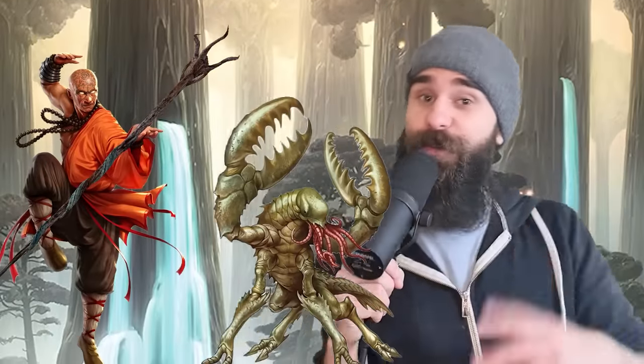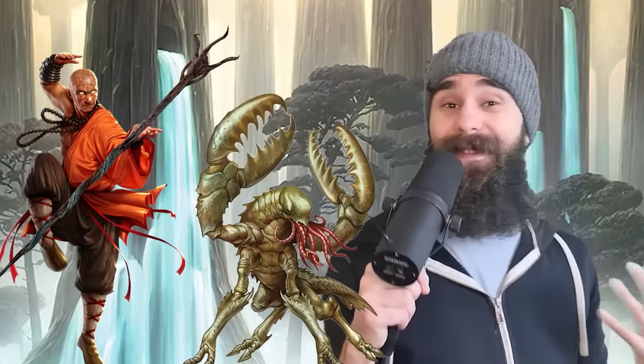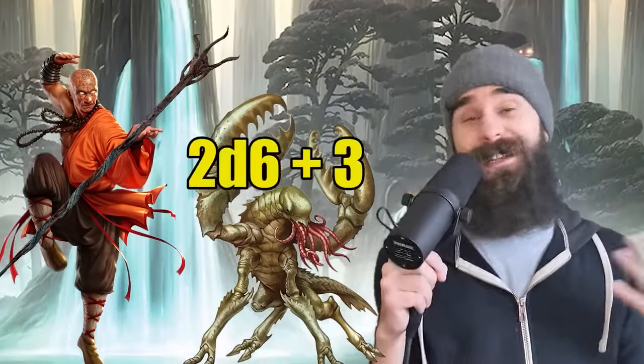Here's how it goes down. Turn 1: you bonus action Hex and then hit the enemy with your quarterstaff, dealing 2d6 plus 3 — already on par with your average fighter. Then on all subsequent turns, you whack them with the quarterstaff and then bonus action Martial Arts unarmed strike for 1d6 plus 1d4 plus 6 plus 2d6. That's an average damage of 19. You just out-damaged the pole dancing barbarian and you can do this every turn.